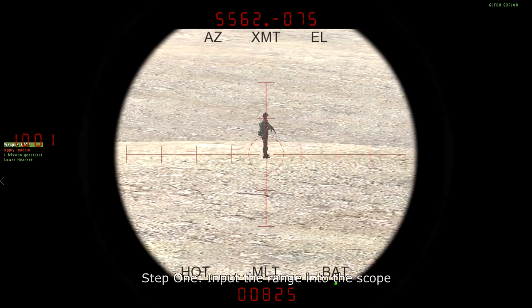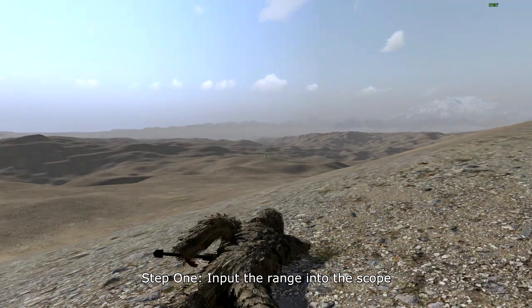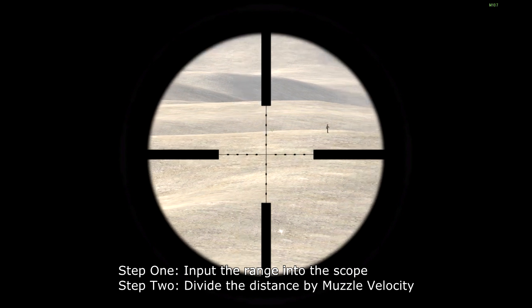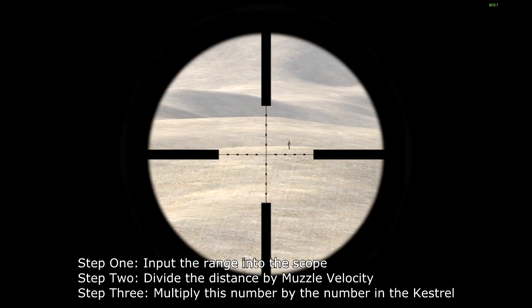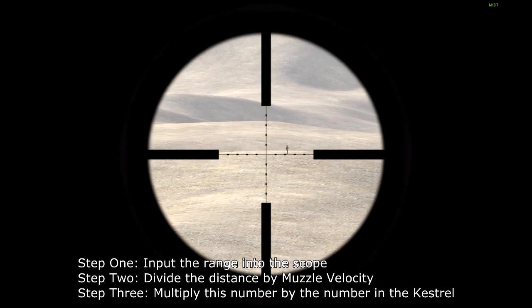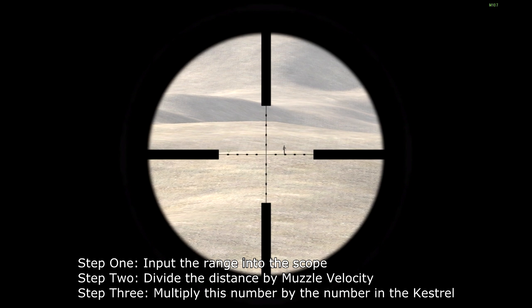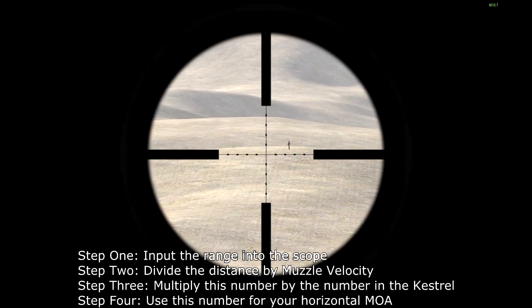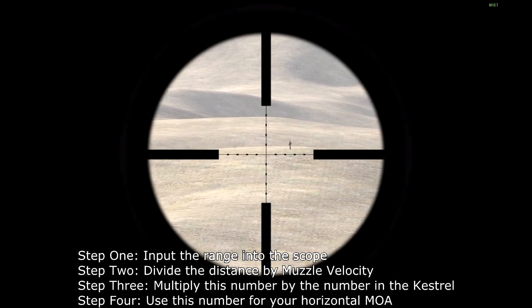We're going to take the distance divided by the muzzle velocity of the round. For the .50 BMG, I know that the muzzle velocity is 887 meters per second, so we're going to divide 825 by 887.